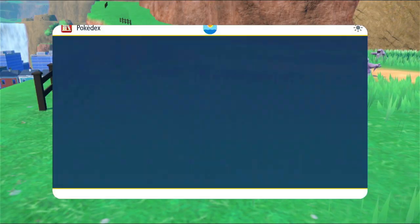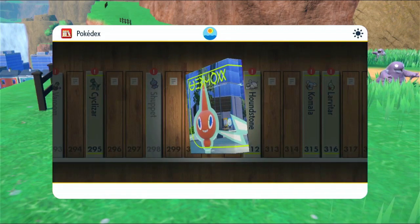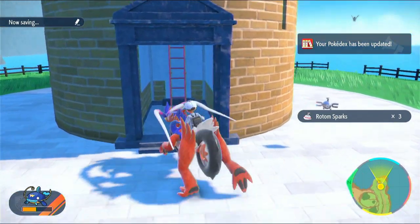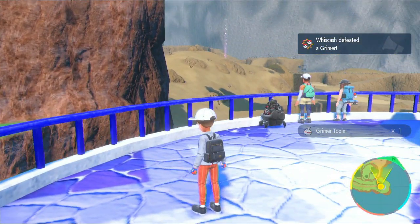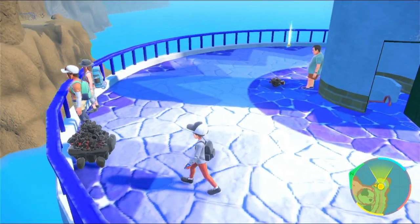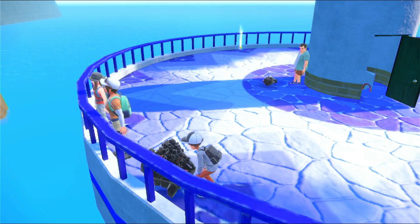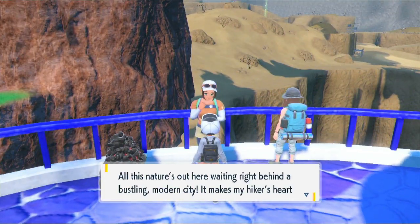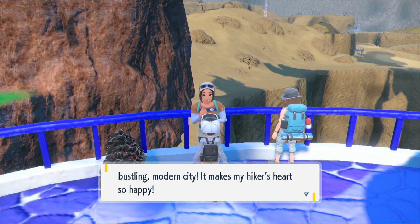Electric Ghost — that's cool. I might try adding that to my team at some point. Let's go up this thing in cutscene style, because we can't just climb a ladder like every other ladder in the game. Hello, people. See you've got your Pokemon here. That's really cool. Nature at your doorstep — all this nature out here waiting right behind a bustling modern city. It makes my hiker's heart so happy.